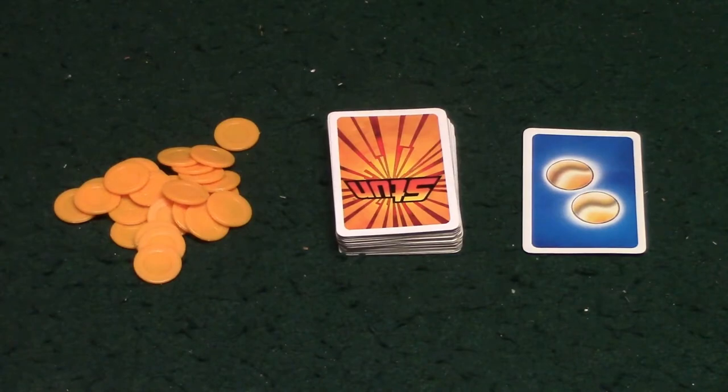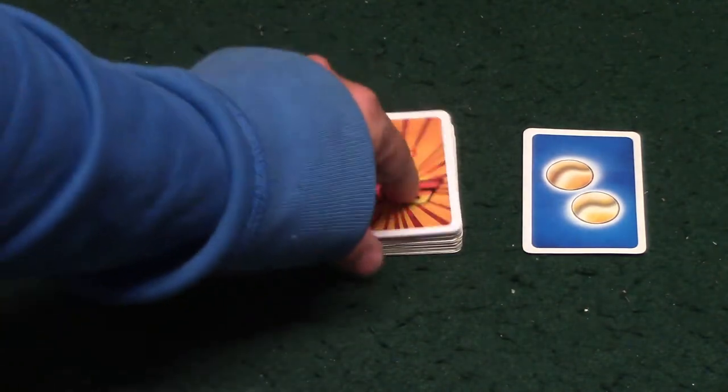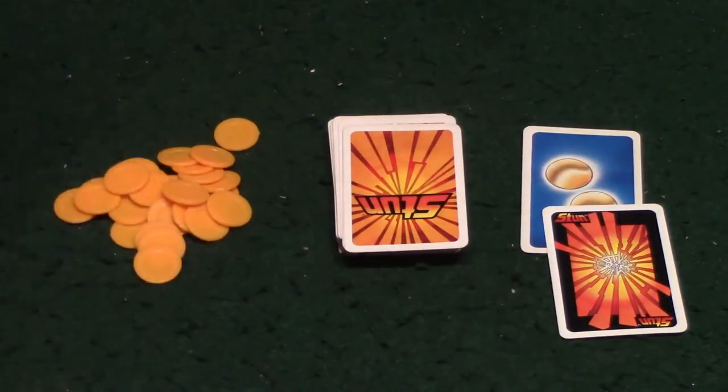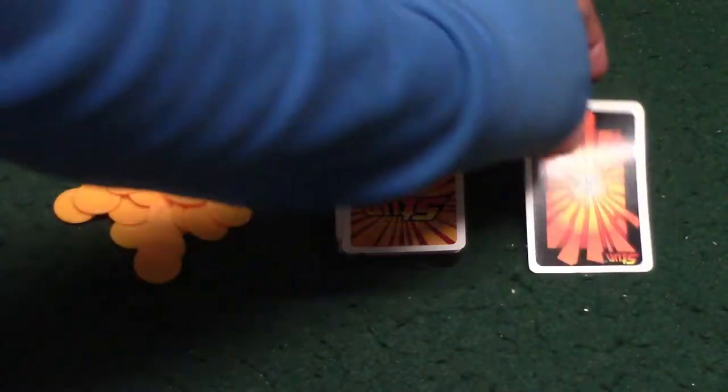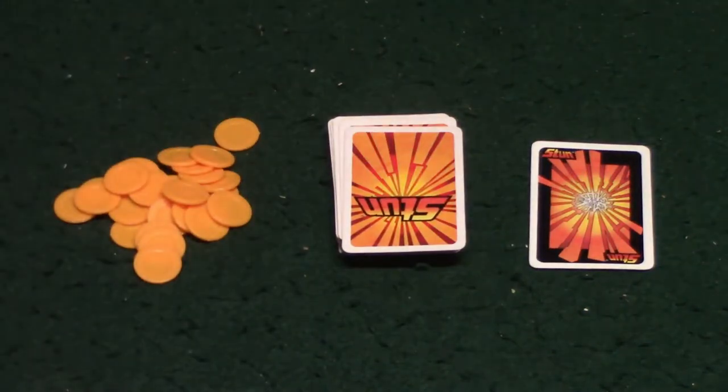Let's say I decide to keep going. There's a four and a two card, and bam — I just hit the Stun card. What the Stun card does is it's going to eliminate all of the coins that you drew and it goes on to the next player.